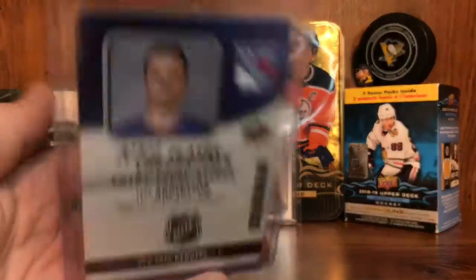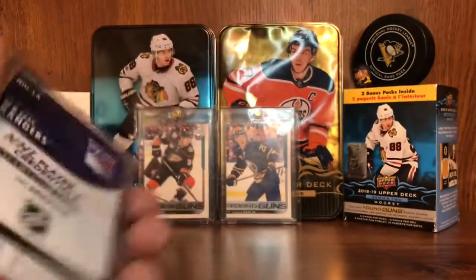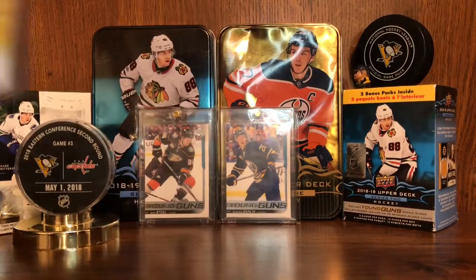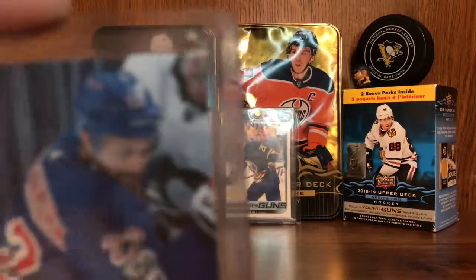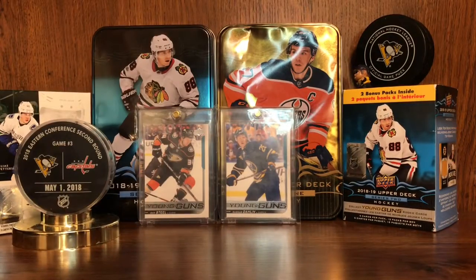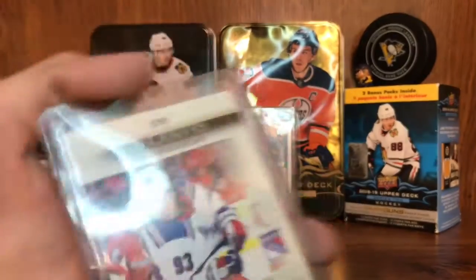Next up we have Elias Anderson — entry level access player credentials. Cool. Next up we have the Kevin Chuck Canvas — it was Hornquest right there.